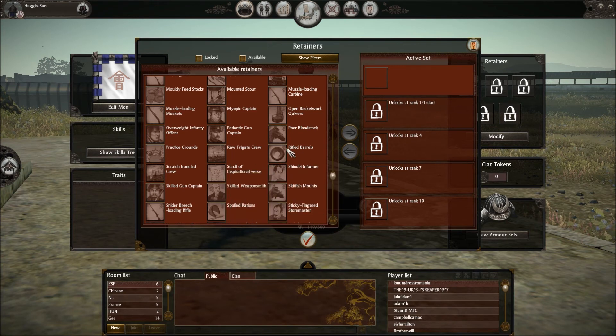Rifled Barrels: enemy Tosa Rifleman, Yugekitai, and Sharpshooter reload skill minus six. Rifled barrels should make guns more accurate and the reload should take longer, so that's true in that respect, though it doesn't seem to affect accuracy here. You're Being Foreman — we've seen that one, but as in the last video for the command tree, you don't really need this once you go down that way. Scroll of Inspirational Verse: avatar melee attack plus four.